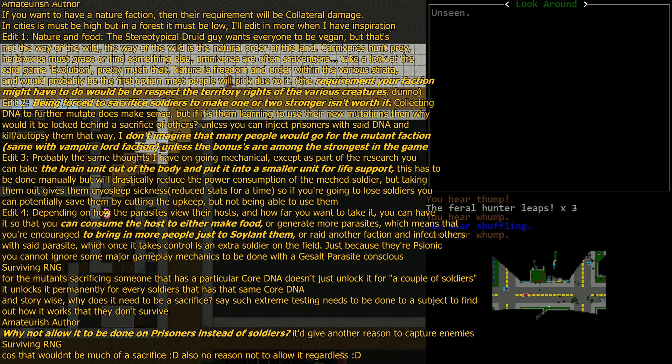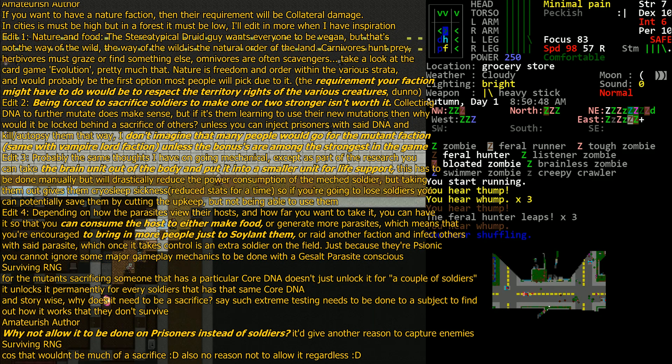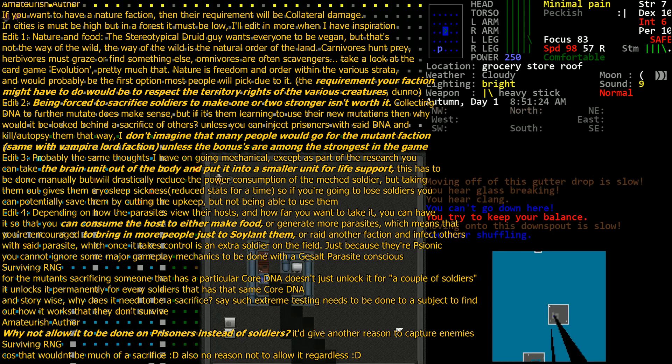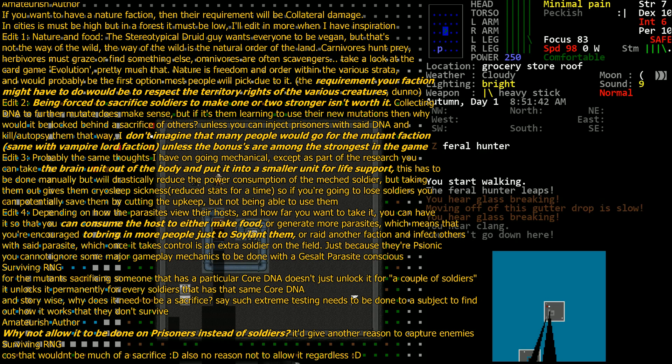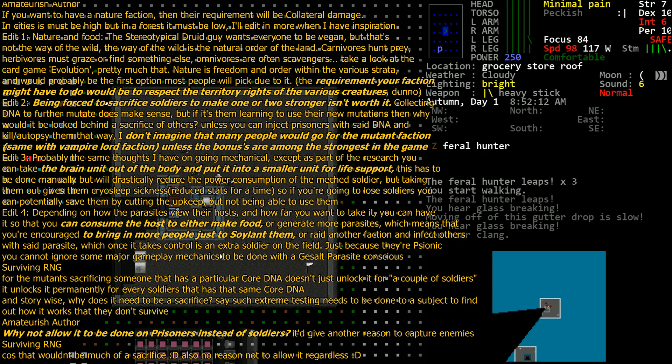Being forced to sacrifice soldiers to make one or two stronger isn't worth it. As a quick recap: sacrificing a soldier doesn't simply make one or two stronger. When you're the mutant faction, all of your soldiers will have hidden perk trees — hidden core DNA. Initially it will just be marked with question marks, and as they level up, more and more of those will become available.